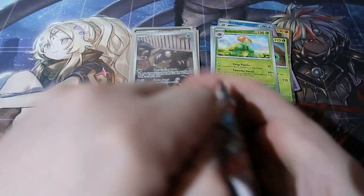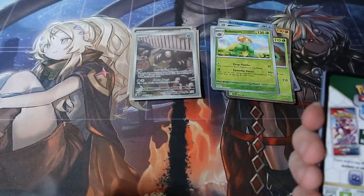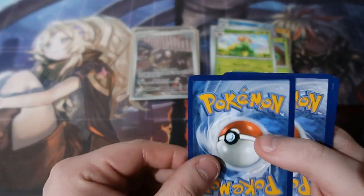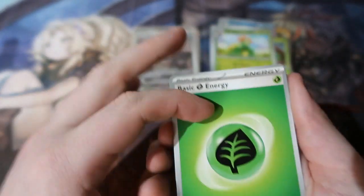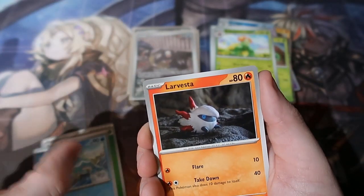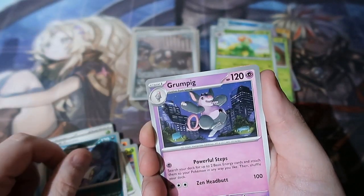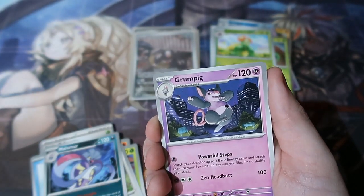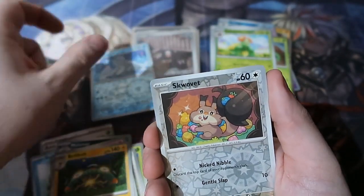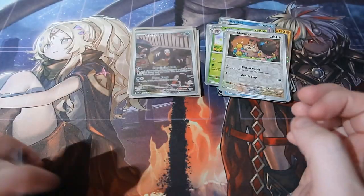Final pack, people. Code card, gone. Energy, Finizen, Tinkatuff, Shroomish, Pidgey, Octopus - whatever it is, a squid - Grumpig, Bellibolt, Beedrill, a fat squirrel, and Togekiss. We only got one hit today, but hell of it - you can't win them all, people, you know that like I do.